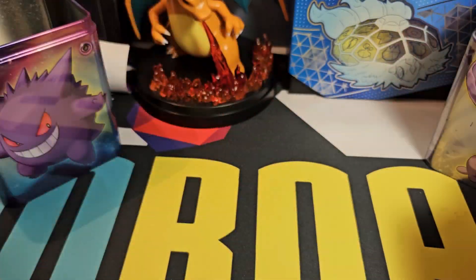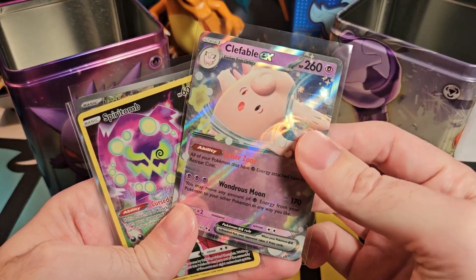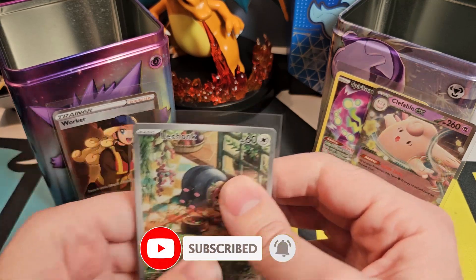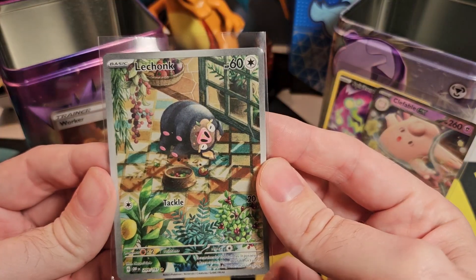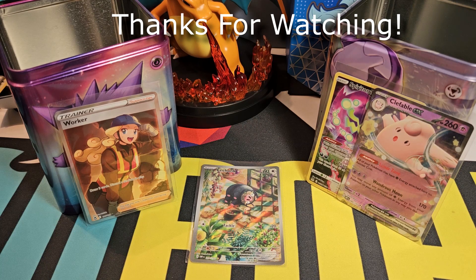So in total, technically speaking, the Metal Tin did win the actual battle. We got a Clefable EX and a Spirit Bomb Trainer Gallery card from our Metal Tin. And then we had a Worker Full Art Trainer card in our Psychic Tin, and then we pulled an extra Illustration Rare Le Chonk out of our bonus packs in the end. Another battle successfully completed and we have a winner declared this time — not like last time when we had a draw. Thanks for watching guys, I hope you enjoyed the video. Don't forget to leave it a like and subscribe for future Pokemon content. Take care.